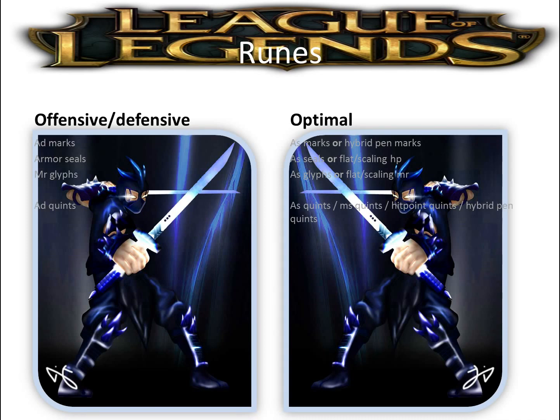For runes, both offensive and defensive pages I use the same: AD marks, armor seals. The best rune page you could go is full attack speed runes or hybrid penetration marks, flat or scaling HP seals, flat or scaling MR or movement speed quints, or HP quints or hybrid pen quints. Shen can go AP bruiser or AD bruiser - AD bruiser is best because you have sustained damage. Thornmail deals magic damage, Wit's End deals magic damage, Sunfire deals magic damage, so you'll have magic damage regardless, plus your Q.